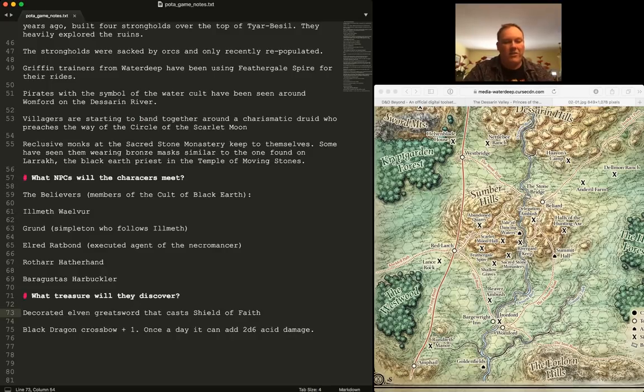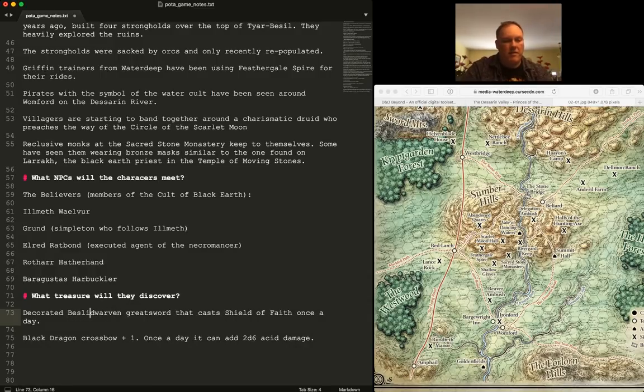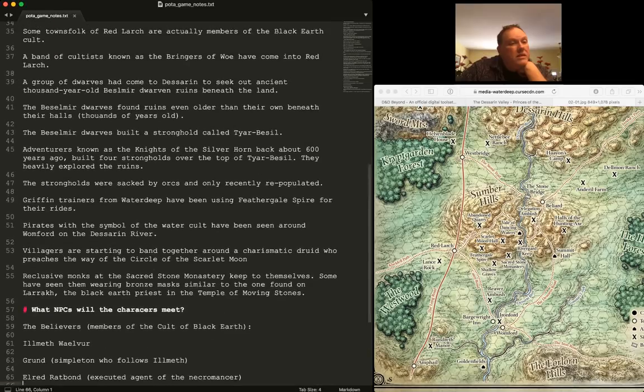The decorated dwarven greatsword that casts Shield of Faith once a day might grow over time — I like the idea of these sort of custom magic items. The black dragon crossbow fires acid through a carved dragon mouth — that's why I really like making custom items rather than flat generic ones. The fact that it adds 2d6 damage once a day isn't unbalancing at all, but players love it. I'm giving them lots of options — feather gale, Ironford, the Circle of the Scarlet Moon — I don't know where they're going to go.